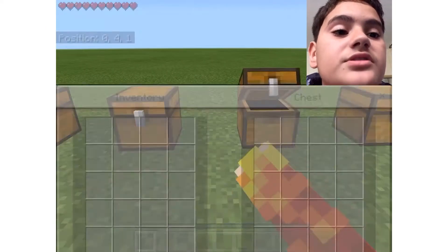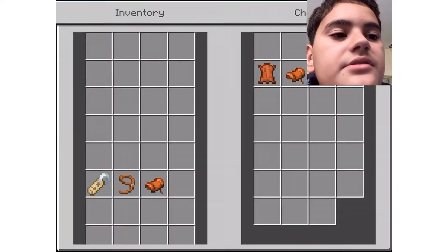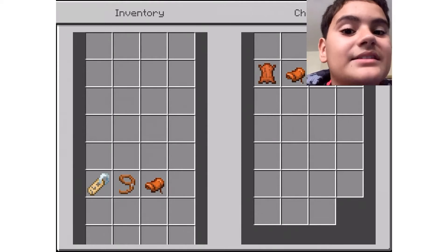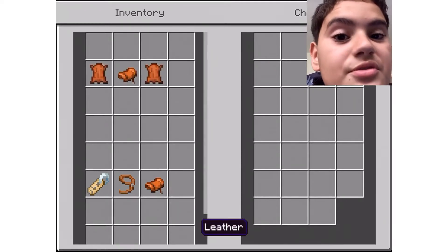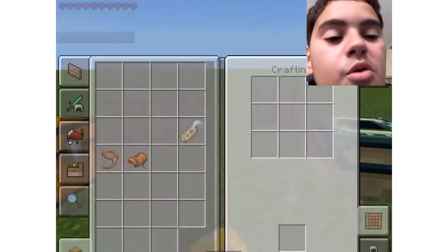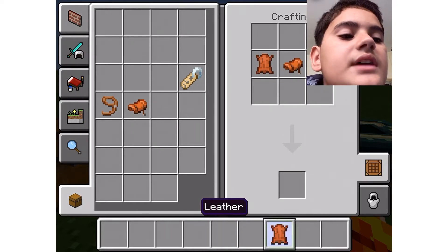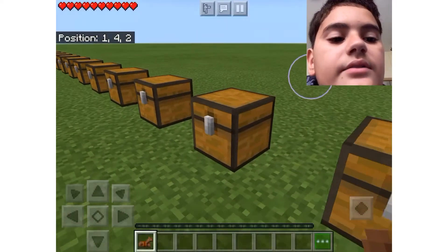With saddles in the game, you can also craft leather horse armor, diamond horse armor, iron horse armor, and gold horse armor. Let me first put the leather one - you guys saw how the leather saddle was crafted, and then you guys saw how the gold one was on the crafting table.